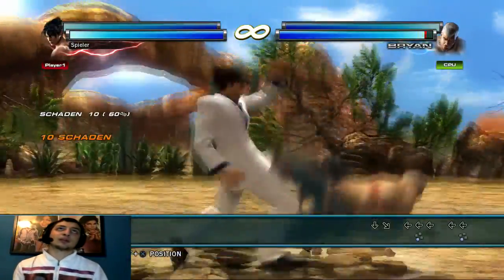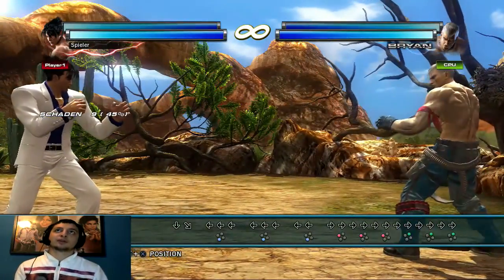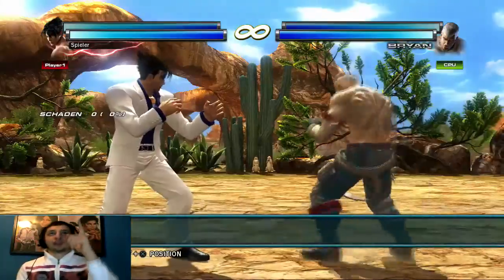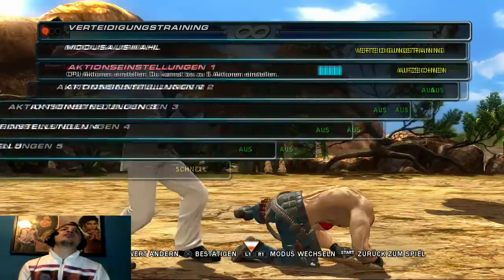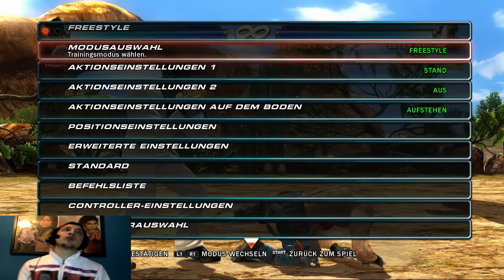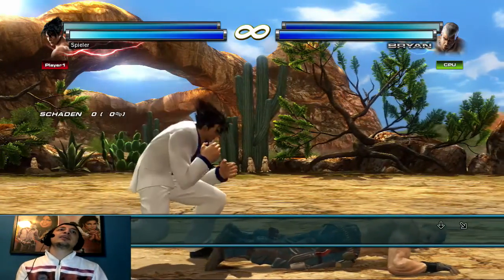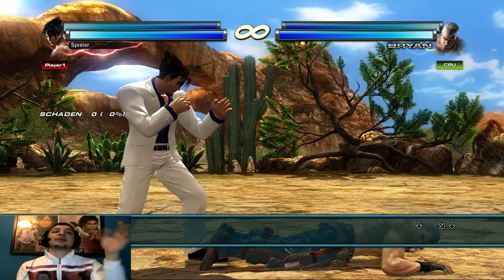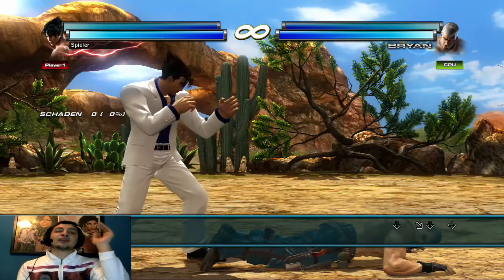Ihr seht was für eine Position Brian dabei gerät wenn ihr sie abblockt – seine Füße fetzen nach oben. Das heißt ein Tag-Move mit dem grünen Symbol und dann taggen funktioniert nicht mehr. Ihr müsst je nach Charakter entscheiden welche Moveliste er hat und wie gut ihr mit dem Move seid. Mit Jin ist es ziemlich easy: Back 3, Back 3, Back 3 dreimal, und dann Forward 1 2 – 41 Schaden, 5-Hit-Combo, nur durch dieses Abblocken. Was das noch dazu bringt: es gibt Groundbreaking-Stages, wo der Boden an bestimmten Stellen kaputt gehen kann.